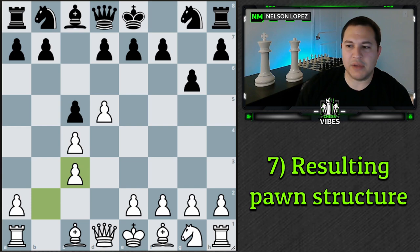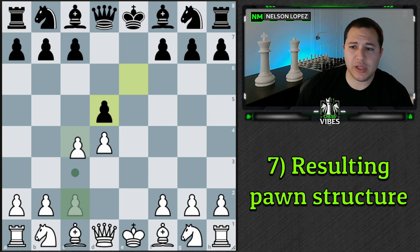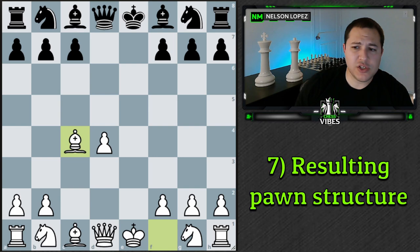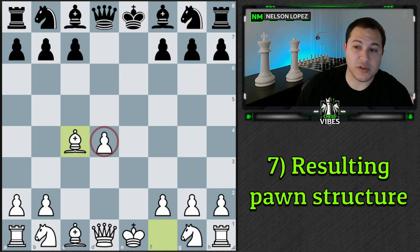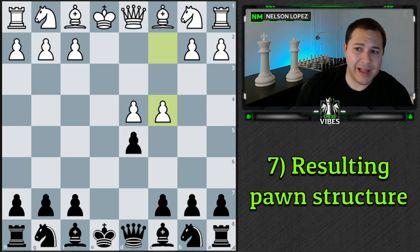Another pawn structure to be aware of is the isolated d-pawn. Back in the exchange French, if white plays c4 putting pressure on the pawn and black just takes it, white now has an isolated d-pawn. This can be a target for black because there are no pawns that can defend it — eventually black can play Knight c6, bring a rook over, use the bishop. However, white does have a central pawn controlling key squares, which sometimes works out nicely. From black's perspective, you might think: I want to take this to create that isolated pawn and then attack it as my game plan.